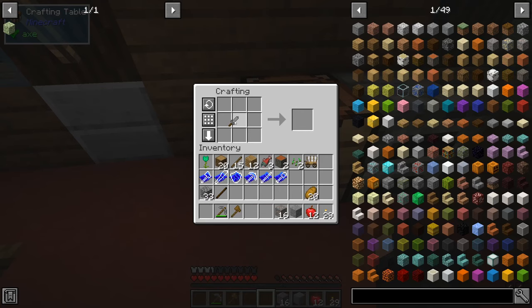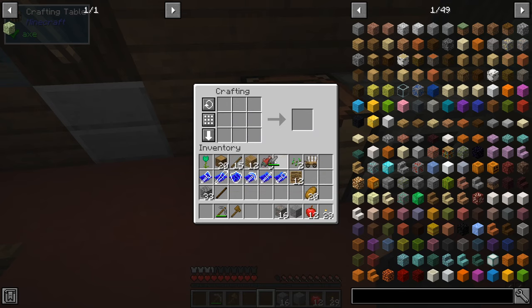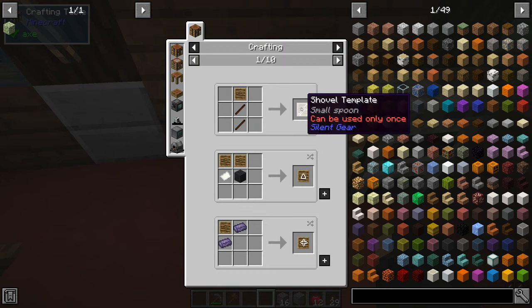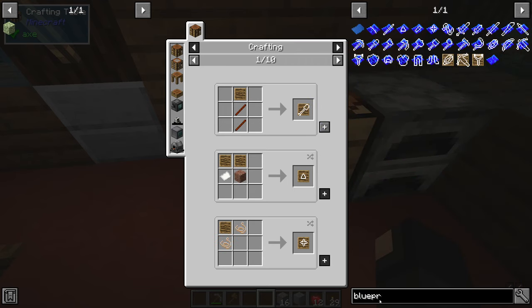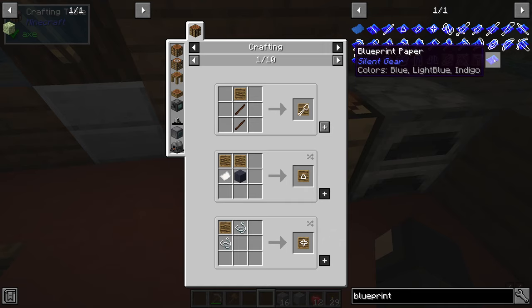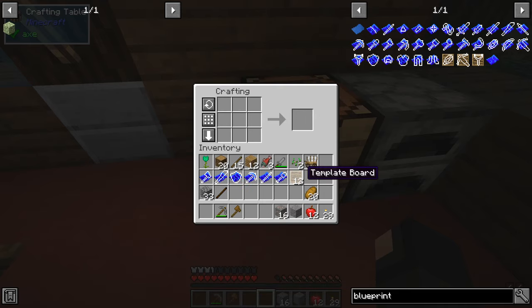With the crude stone dagger, we can craft it with some logs of any type. Let's use the acacia here and make template boards. That damages the dagger a little bit with each use. Now with template boards, we can make templates, which are like single-use blueprints. The blueprints can also be crafted — they require blueprint paper, which is made with paper and blue dye. If you don't have access to those materials yet, you can use templates instead.